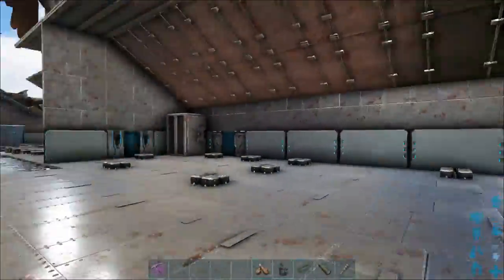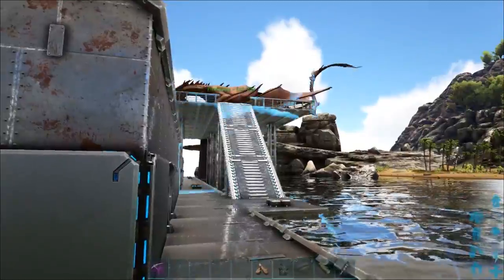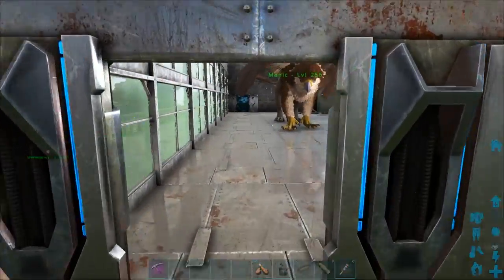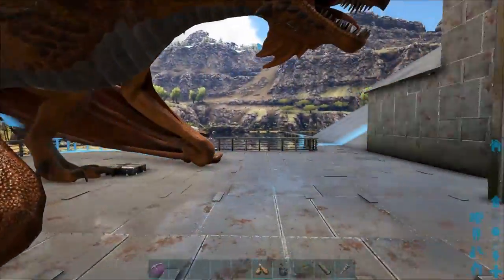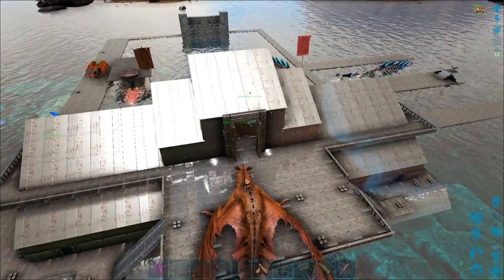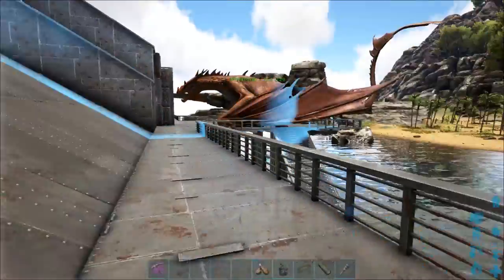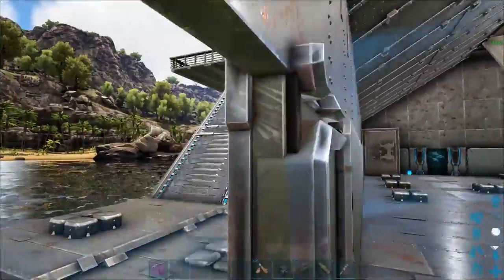This side is our downstairs hangar where we can keep more flyers if we wanted to. We've got a ramp up this side and a ramp up that side. In here is kind of a spare room at the moment — we've done a slanted roof to make it look more interesting. Here we've got another small hangar. Here we've got a bigger landing pad so we can have a couple of dragons. Most of the time we fly around on griffins but you never know if you need to carry stuff around on a wyvern, so we can land two over here. We've got a walkway over the side which looks nice, and tech ramps going down so we can access the wyverns from any direction.